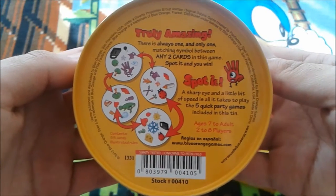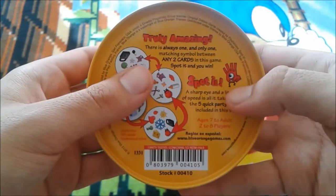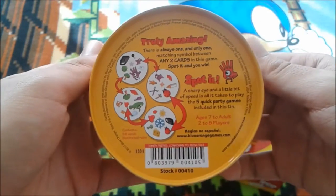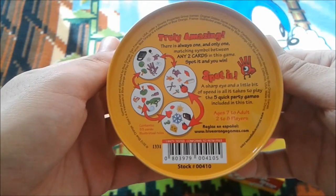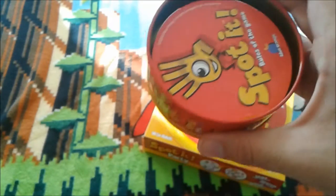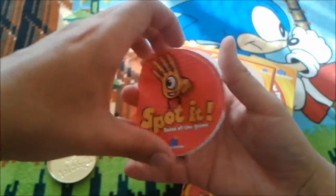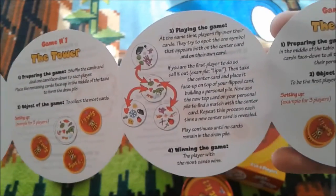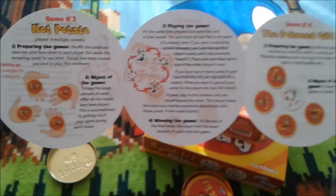On the back of the tin it says: 'There's always one and only one matching symbol between any two cards in this game.' A sharp eye and a little bit of speed is all it takes to play the five quick party games included in this tin. Opening it up, there's a fold-out instruction sheet with all the rules, designs, setup instructions, and different ways to play.